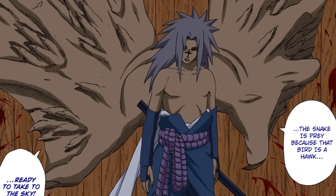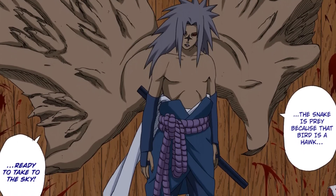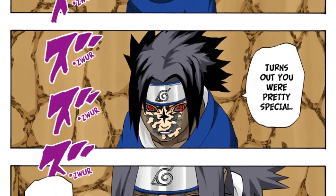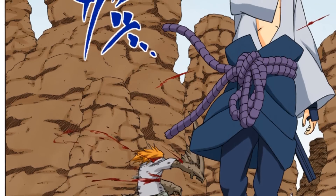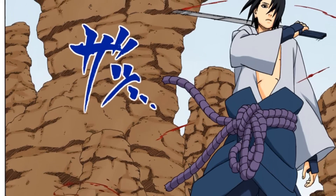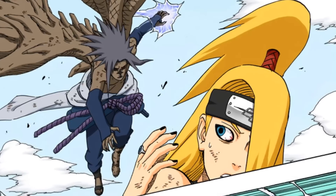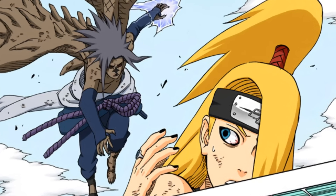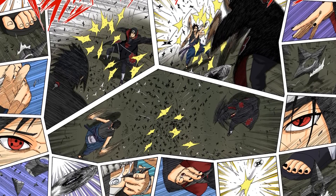We can see this is very much the case with the curse mark and other amps. The curse mark is easiest to point out because more characters use it. Take Sasuke — he had to use the curse mark in his fight against Naruto in part 1, otherwise he wouldn't have won. But after the time skip, when Sasuke is much stronger, the curse mark is not very impactful. He doesn't really use it for strength boosts in Shippuden — he uses it much more for the wings it provides to block attacks and fly.